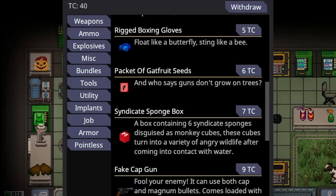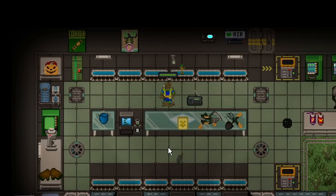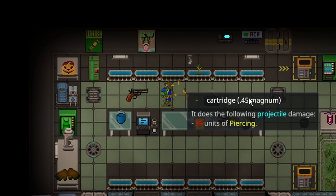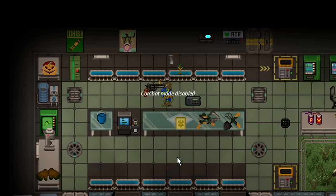Next up is the packet of Gatfruit Seeds, available only to botanists for 6 telecrystals. Who says guns don't grow on trees? You buy it and get a packet of Gatfruit Seeds — these take an extraordinarily long time to grow, but botanists can use techniques to make a lot of them; I've seen hundreds of Pythons made. When you get the Gatfruit and eat it — it takes 2 bites — out pops a Python that comes full of ammo. Python damage is 35 piercing; you don't get the armor-piercing ones out of the Gatfruit. It's a pretty formidable gun to grow in literally infinite amounts — a limitless potential telecrystal purchase.